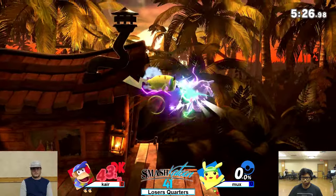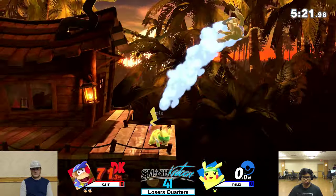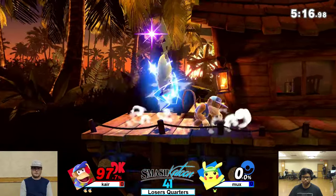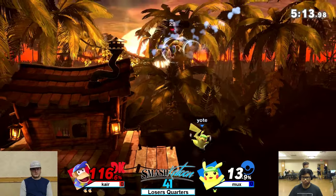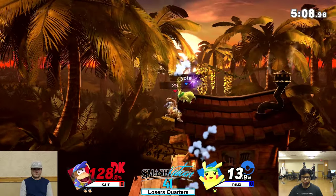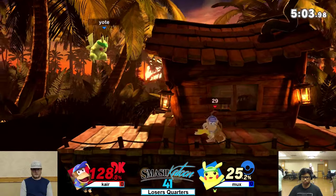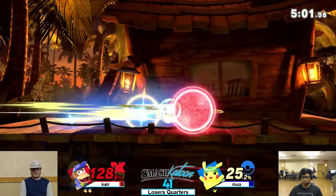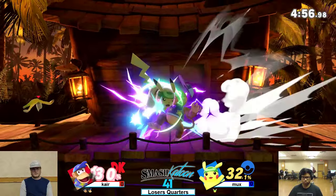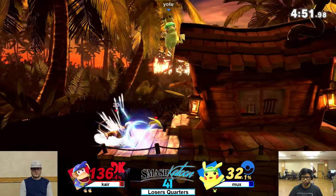I'm a Diddy player and I can't even tell you when that's true. Thunder — don't get hit by that. If he just feet shoot, that probably would have worked. Interesting trade. Mux, if you're listening to this — banana out of shield is not that good unless it's like super laggy, because that's just the way shield works in this game. You should just get away and reset to neutral if he hits your shield.